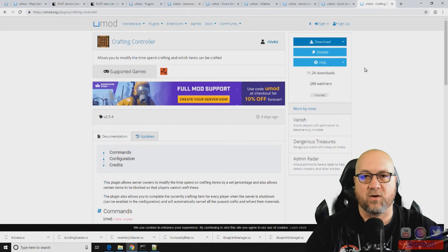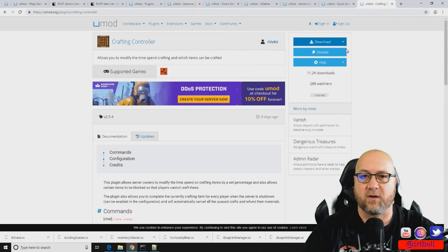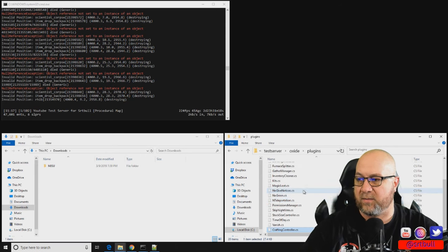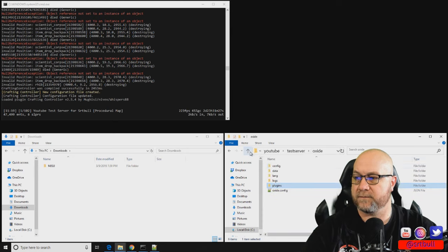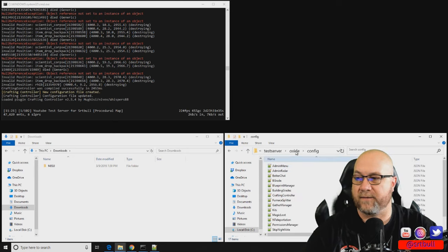On the UMod website we're going to get a plugin called Crafting Controller. I'll put a link for it down in the description below. We're going to download it, grab it from our downloads folder, drop it into our plugins folder, and then hop into the config file for Crafting Controller and see what's in there.